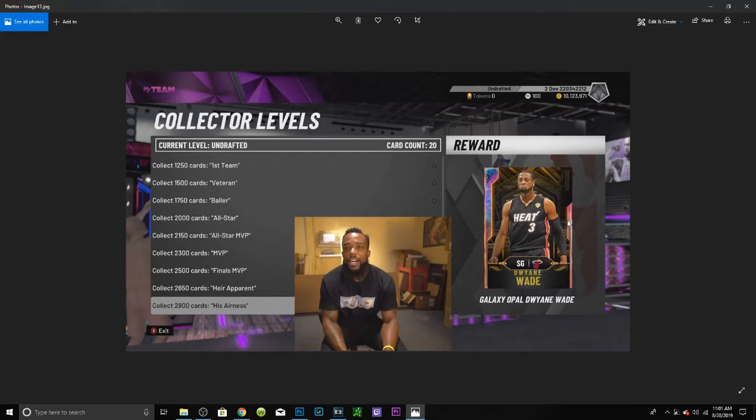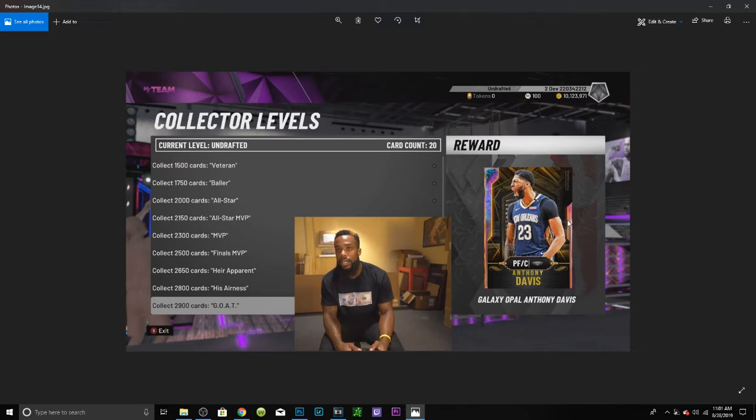The second to last card is Galaxy Opal Dwyane Wade — I think it was JR Smith in 2K19 and this year we have Galaxy Opal Dwyane Wade, gonna be an insane card. The last collector level card is Anthony Davis Galaxy Opal, who's a power forward and center. So you can actually have Galaxy Opal Sabonis at center and Galaxy Opal Anthony Davis at power forward — just mind-blowing, that's going to be such an overpowered trio.